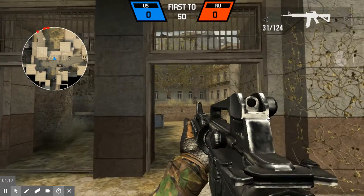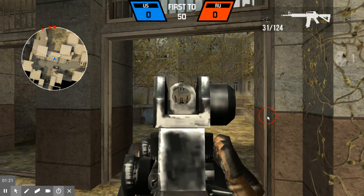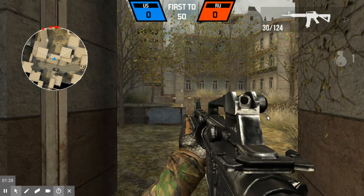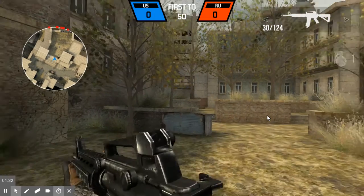To aim, if you're playing with a mouse on a PC, it's the right click, and you can move at the same time. If you're on a laptop, I don't think you can aim.